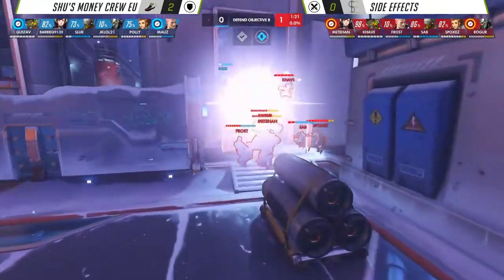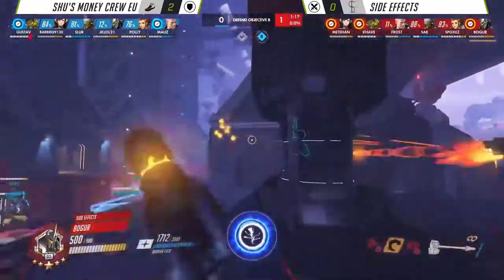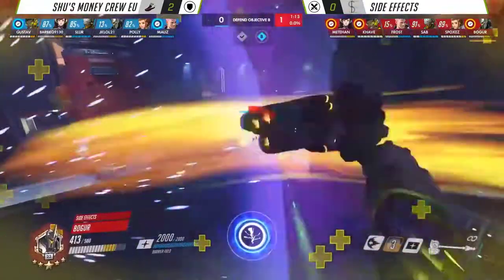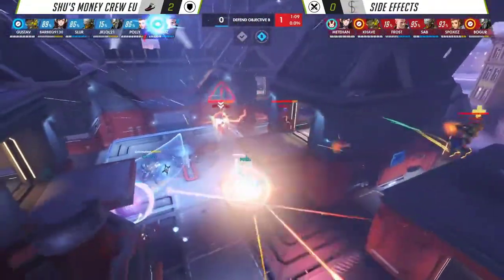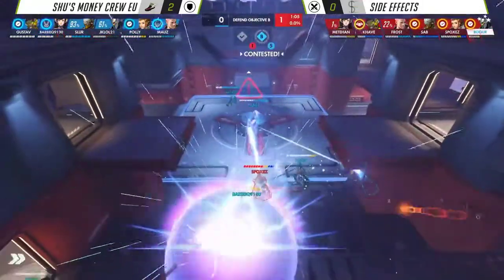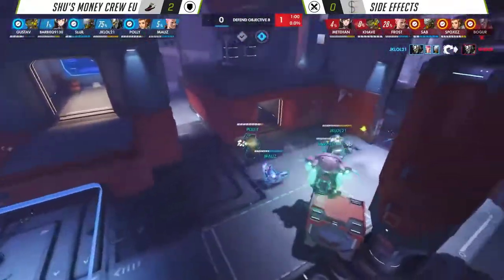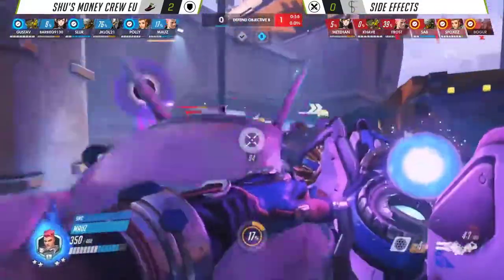In fairness, one eat was on Side Effects, one was on Shu's Money Crew. So it balances out. Basically zero Graviton Surges, and now Side Effects don't have that Graviton Surge, but they do have the rest of their ult bank up. This now needs to be their win. Earthshatter could come up the top, but Boga is just in a great position there. Does get charged to the side — will be out of the way, but Projected Barrier will come from Spox who is alive in that situation. Great awareness coming out from Frost there, but they will have to back off.